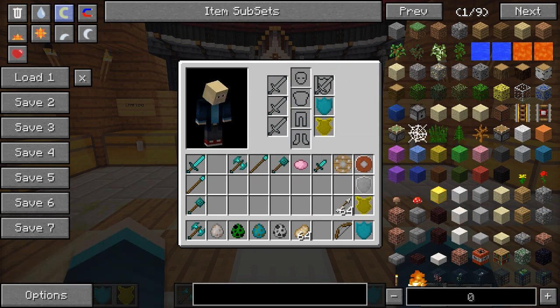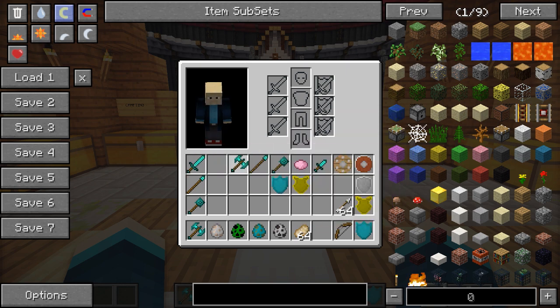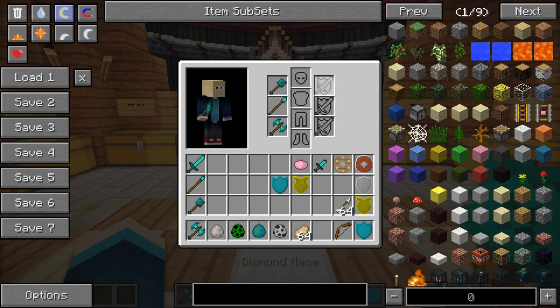If I take all the weapons out, you can see there are outlined symbols here showing what you can actually put in these inventory slots. On the left side, you can only put weapons like diamond swords and the new weapons added by this mod. And on the right-hand side, you can put weapons and shields.